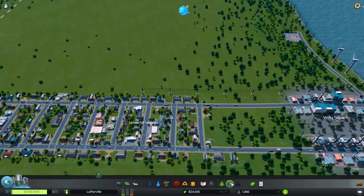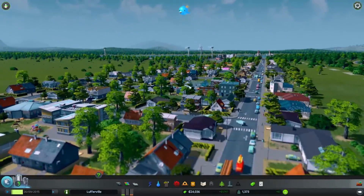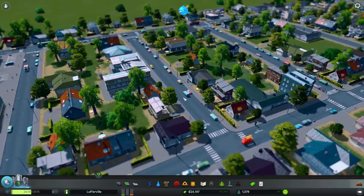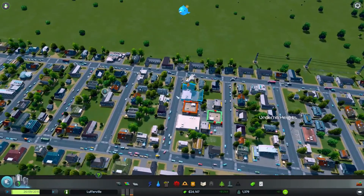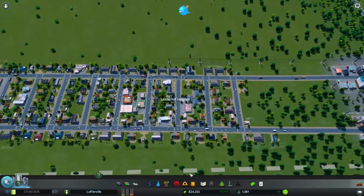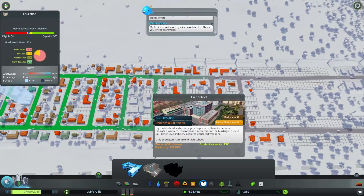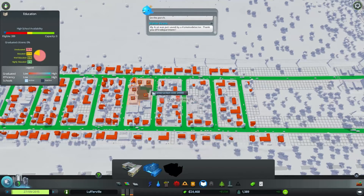I'm pretty early in my exploration of the game. Content-wise, it feels like there's a lot going on — a lot of stuff to build and manage — and they're not really holding your hand. I do want to build this high school. The upkeep is 560, but I'm making 1,700. We do need it — so we're going to put this monster right over here.